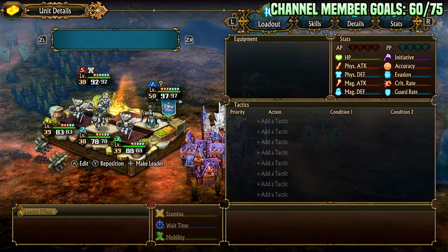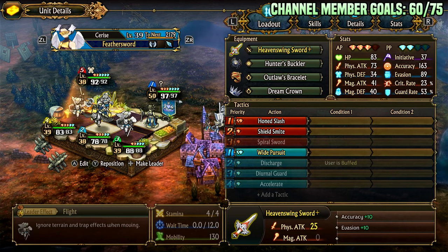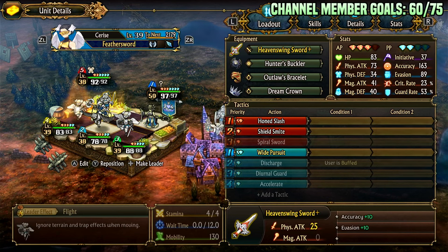This is the team — one of the dumber teams you've seen, I imagine. However, it's actually reasonably effective. It does require you to do quite a bit, so this is a hard carry team that demands things from you. I used illusions times five on both of the angels and illusion times three on this one. They all have damage increase and stat increase.